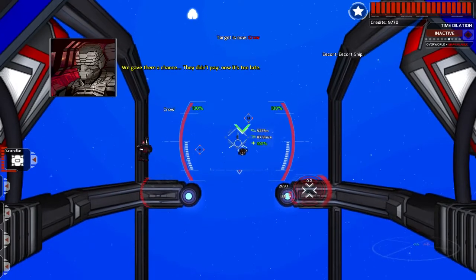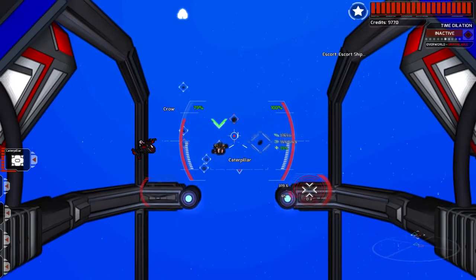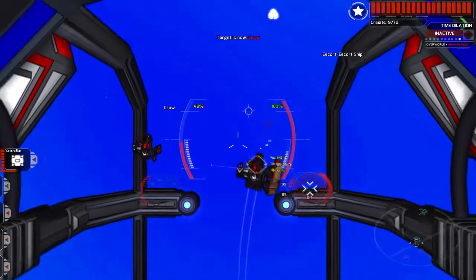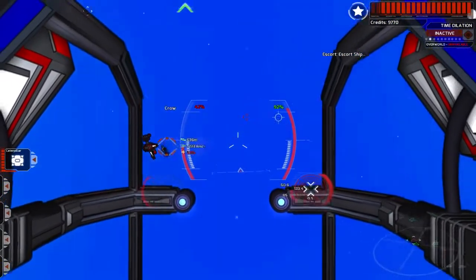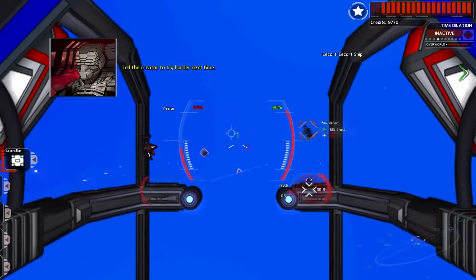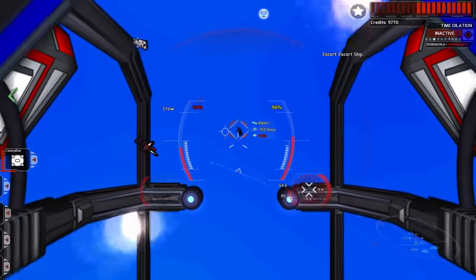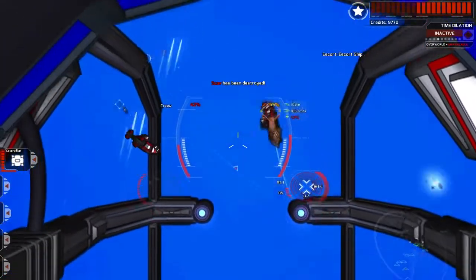I'm about to be attacked — or at least my ally is about to be attacked — so let's defend them. Hopefully my ally has got some form of defensive armament so they don't die horribly. Remember always to leave the target — I just make it far too hard. A Crow has been destroyed, and that was actually the ally that destroyed them. I've been playing this game for a while — not this game so much but the older one — so I do know the controls, but I'm honestly terrible at controlling the ship.